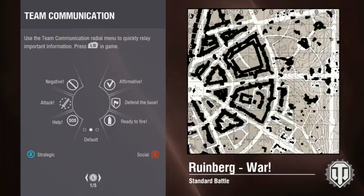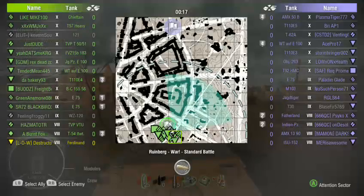You've got the Rheinmetall Borsig, which is a paper tank with a pretty good camo value and a fully functional turret. The Jagdpanther 2, which is known for its speed, carries the same 128. Whereas the Rheinmetall Borsig, you can have a 150 or the 128.